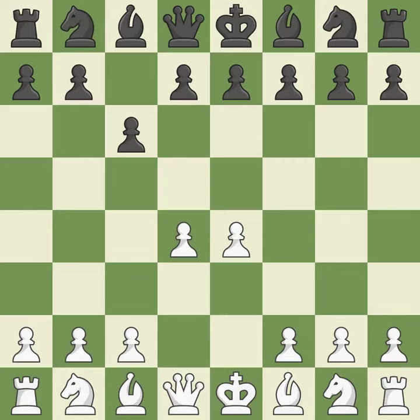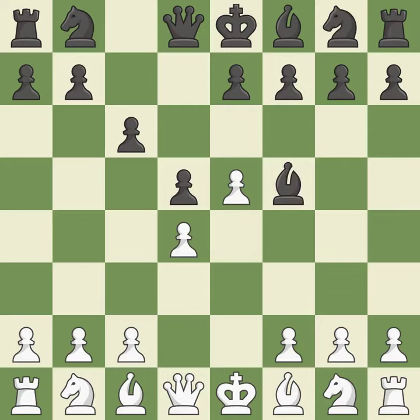The d4 square seizes the center and launches an assault on the e5 and c5 squares. The pawn on e4 is under attack from the center, where d5, e5 closes the center and controls the important d6 and f6 squares. Bf5 develops the bishop where it controls the important e4 square; black can play e7-e6 next without trapping the light-squared bishop on c8.